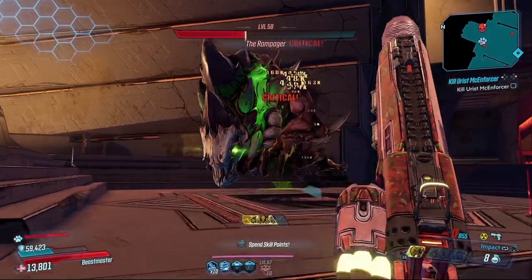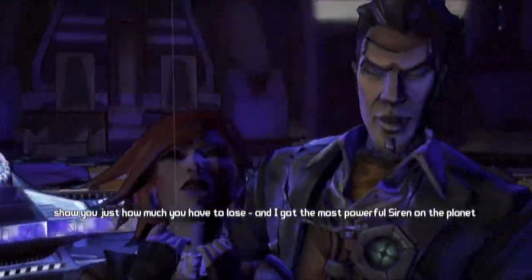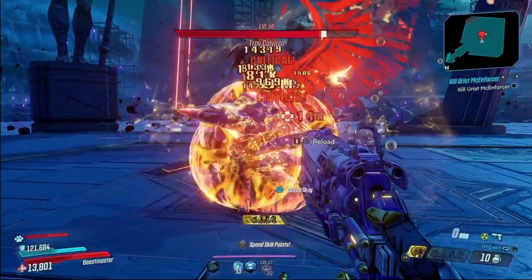Don't make a fight with a man with nothing left to lose. See, I'm gonna show you just how much you have to lose — and I got the most powerful siren on the planet to do it. Lily, kill the vault hunter. We've got it.